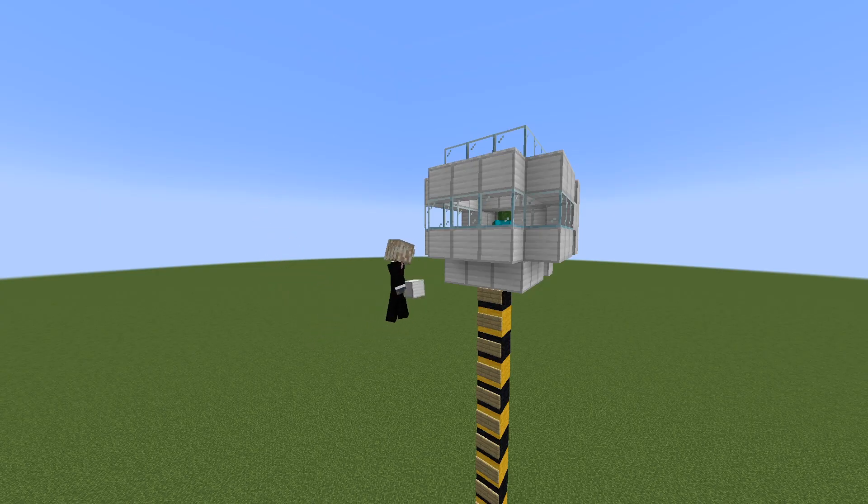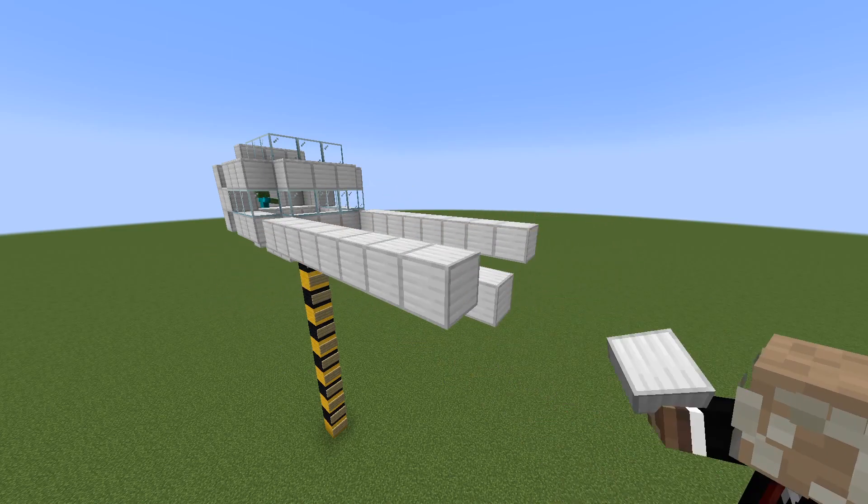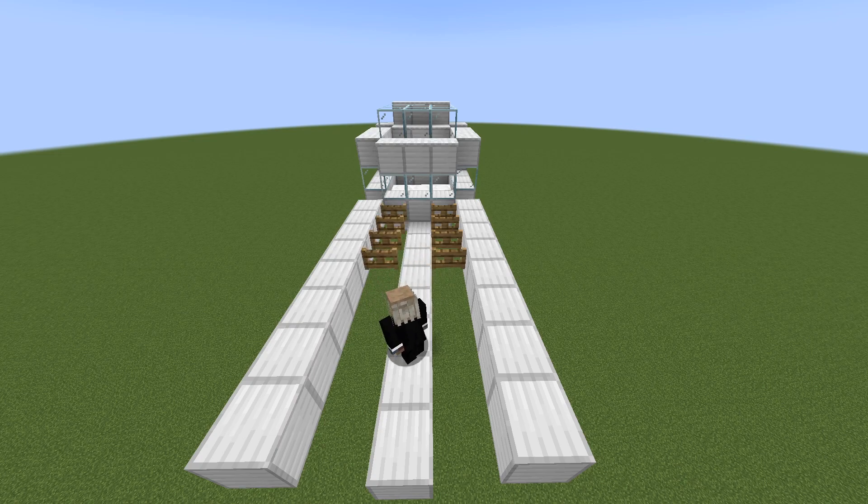Done. Now move to the front and go 8 blocks out. Once you have that, do that on both of the edges as well. Then this is where the fence gates come in. Don't forget to open them up of course.